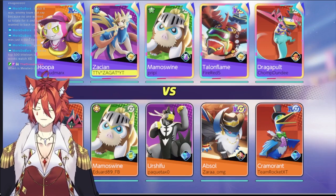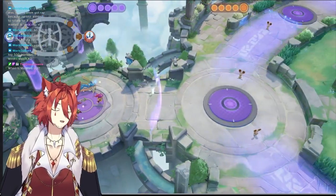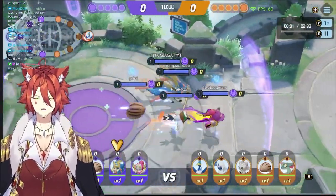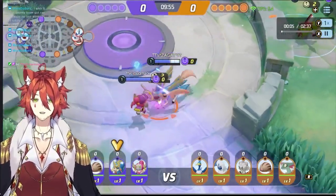Interesting mix — not a lot of comps I see together. Mamoswan is not in a good spot right now, not a really good defender unfortunately. But it is a yellow ribbon Mamoswan so they're sticking with their boy. Hoopa's in a really good spot right now. Zacian in the middle. Dragapult I think is heavily slept on. Talonflame — don't have much of an opinion on them, so let's see where we go.